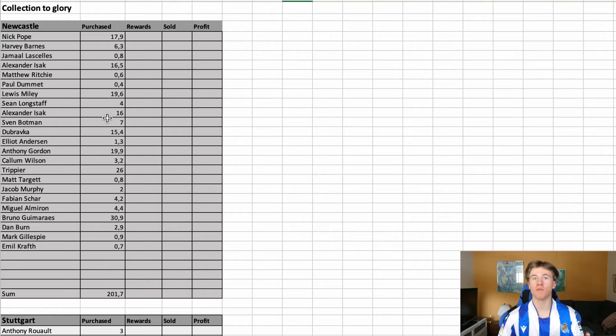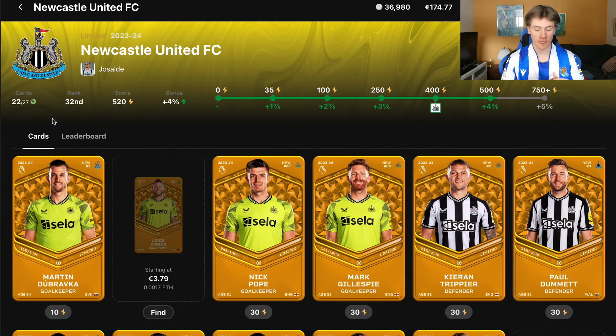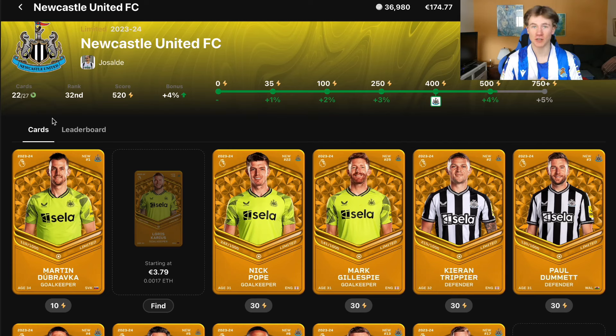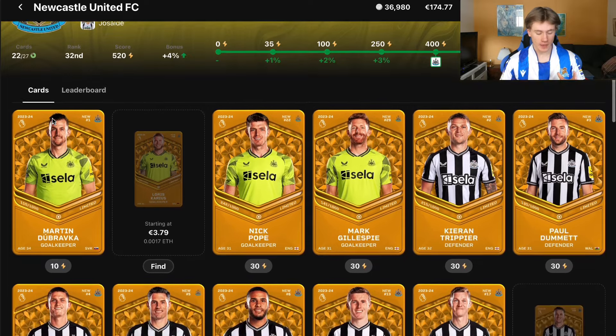The first collection I went for was Newcastle. I have 22 cards from the Newcastle collection, which is incredible in terms of how fast I've gone out and bought them. I got most of these players before the big Sorare announcement update, so I got them for a pretty fair price relative to now and the new Premier League competition. I got a little lucky there.